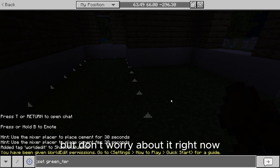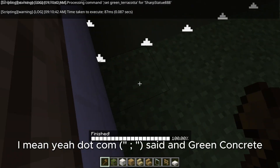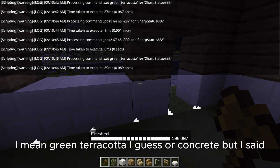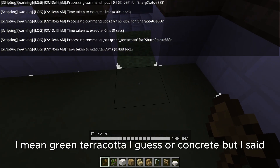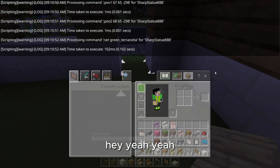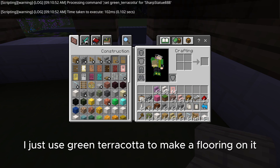Just keep a clap on it but don't worry about it. Right now just type the commands — dot comma, set and green concrete, I mean green terracotta, or concrete. I just used green terracotta to make a flooring. Now it's going to add a door.